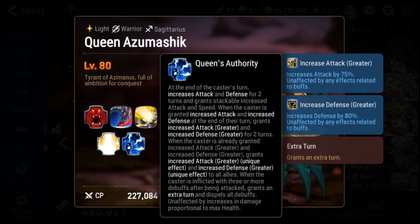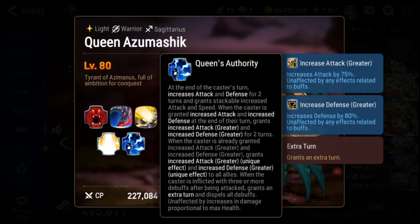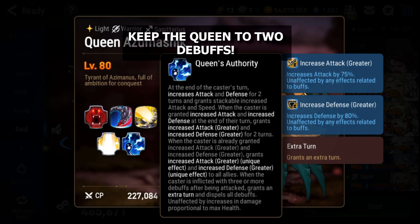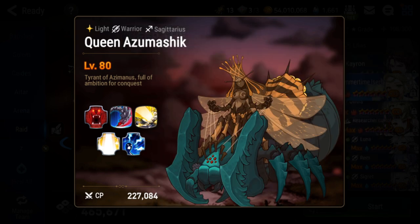At the end of her turn, the Queen gets an attack and defense buff, and if she already has one of those buffs it upgrades to a greater buff. Once it's greater, it applies to all her ads too — making them nearly unkillable and doing massive damage. Bring lots of strips and spells and make sure you strip her before she hits greater buffs. Also critically, if she is inflicted with three or more debuffs, she cleanses herself and gets an extra turn. Limit yourself to two debuffs on the Queen.